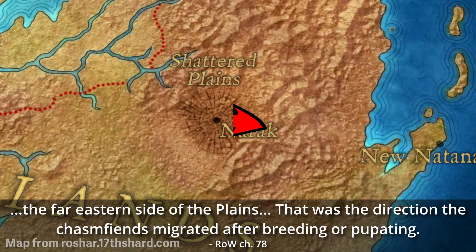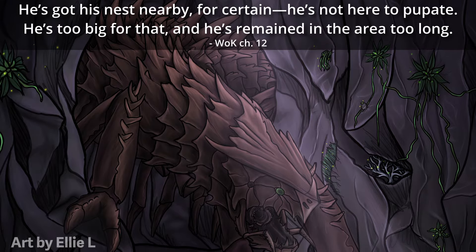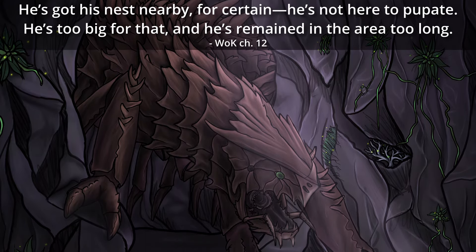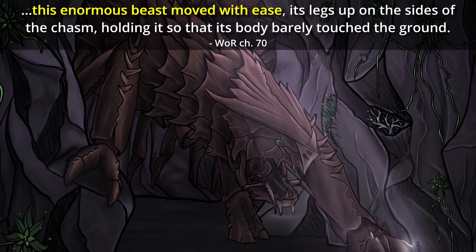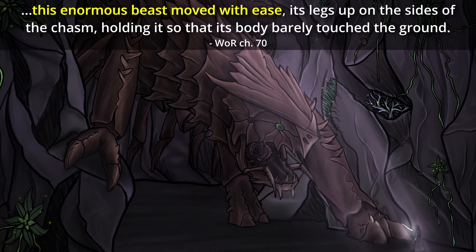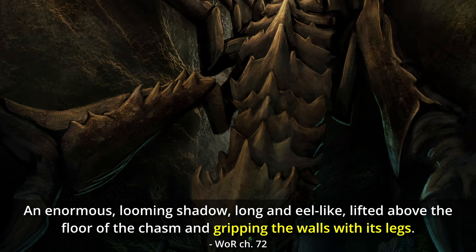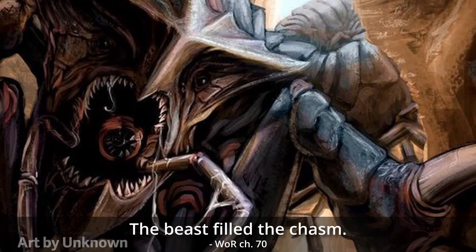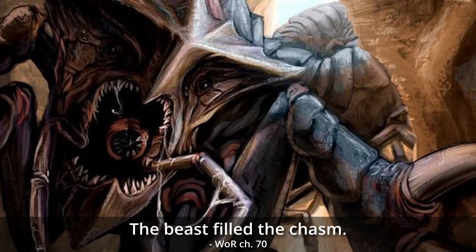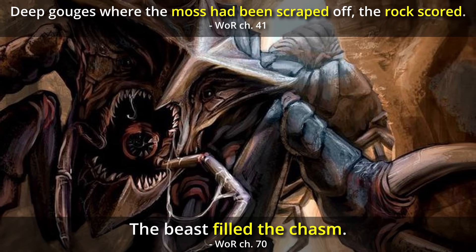At this stage, most chasm fiends migrate back to where they came from originally, because there's barely enough food to support creatures of their size on the Shattered Plains. Occasionally, however, one of these beasts decides to stick around and set up a nest in the chasms. Despite their prodigious size, chasm fiends maneuver through the chasms very efficiently, gripping the chasm walls with their numerous legs to hold their bodies above the floor and curling underneath themselves to turn in the narrow confines. Their jumbo carapace-covered bodies still fill the chasms, brushing against the walls as they move, scraping away moss and scoring the rock.